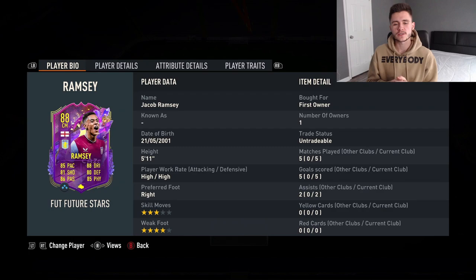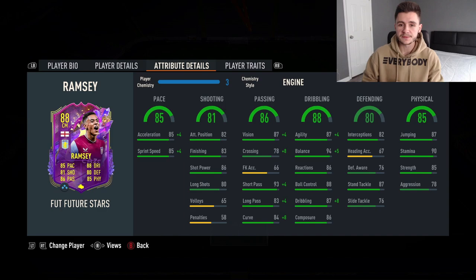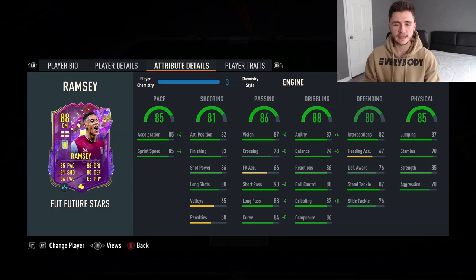There you have it — that is us using the new Jacob Ramsey Future Stars card in 3 games of FUT Champions. I know it says 5 games but 2 were rage quits. In those 3 games he managed to pick up 5 goals and 2 assists from the center mid position. To complete the Jacob Ramsey card it's a bit of a grind — roughly 25 to 30 games. Is he worth it? In my personal opinion, yes. The card is very solid and well-rounded. Center mid is the best position for him with high/high work rates as a box-to-box midfielder. His pace is absolutely incredible — 85 acceleration with 85 sprint speed, and a chemistry style will bump that up even more.